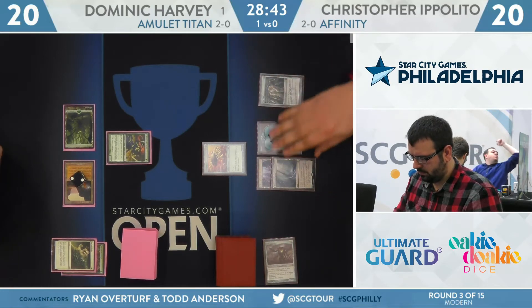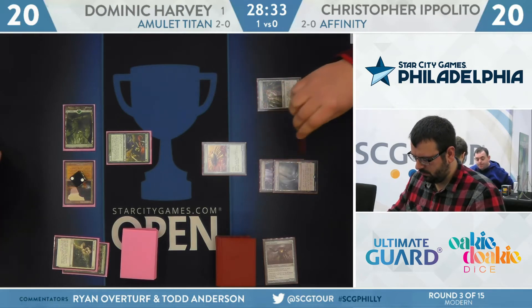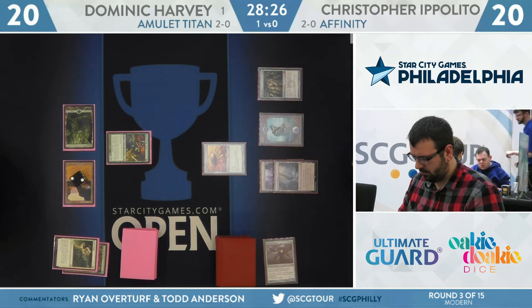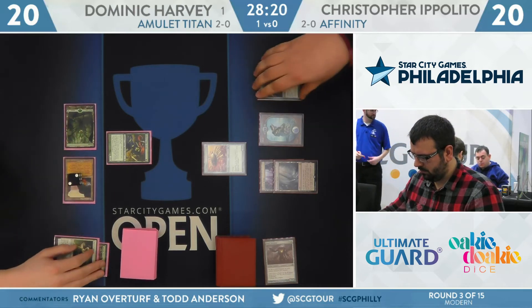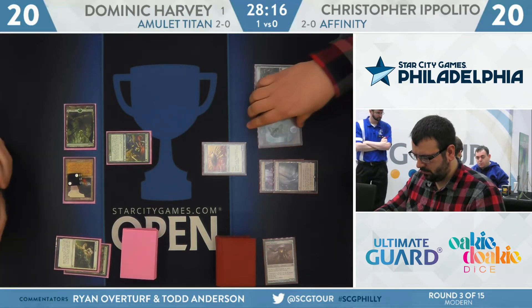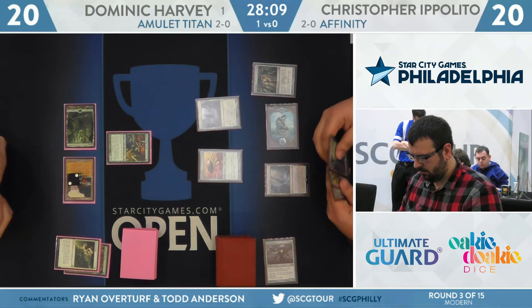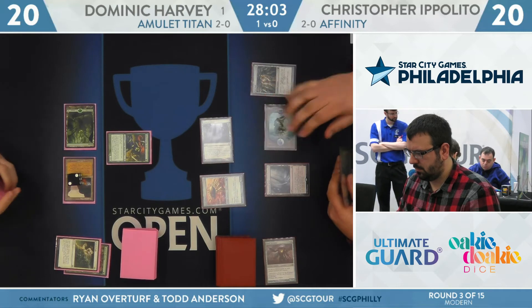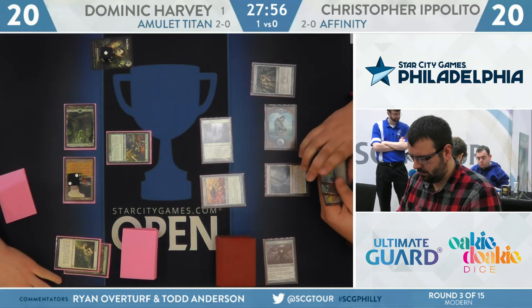Ippolito has yet to do any damage — outside of that Steel Overseer, a relatively slow start for the Affinity deck. Reasonable materials though — this is also just turn three. He didn't really have a great turn one. Mox Opal starts are quite good given the ability to use them on the first turn, but Christopher Ippolito was unable to do so due to that mulligan. He did have two great follow-ups in Steel Overseer and Arcbound Ravager, but Path to Exile kept Steel Overseer in check. Ippolito's not dead yet — has that Arcbound Ravager, and can potentially threaten lethal in just a few short turns with Inkmoth Nexus. He fires up Inkmoth Nexus, comes across for one poison — get that Tom Ross counter going.